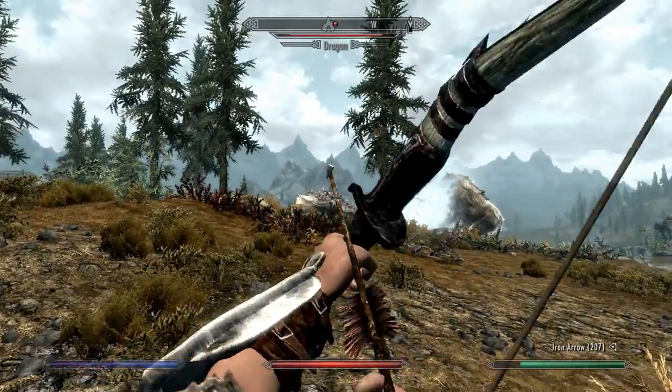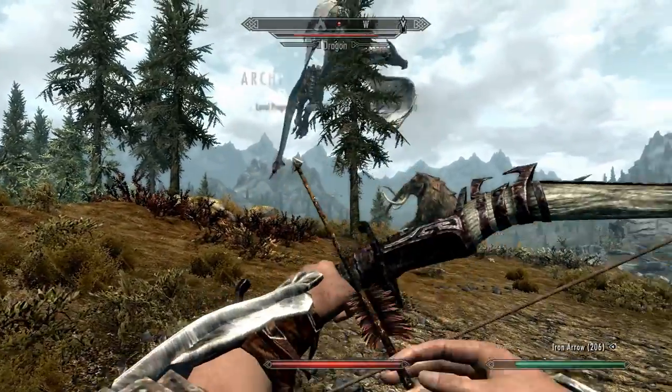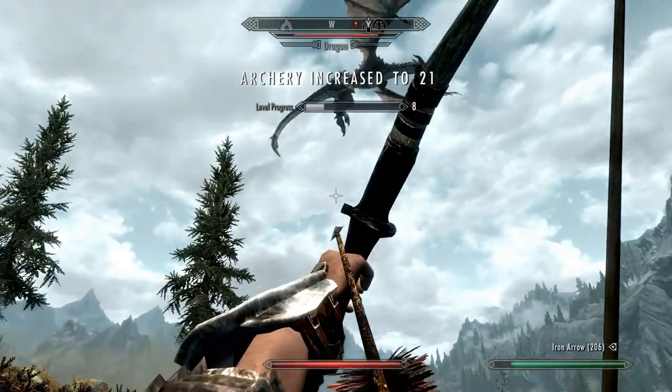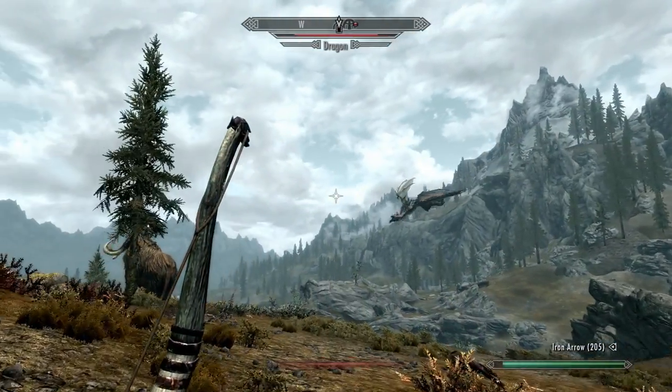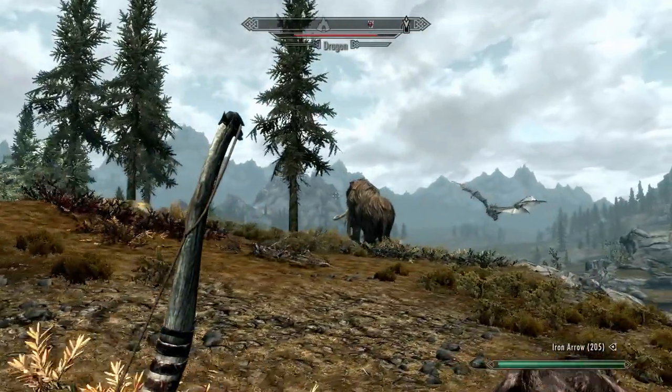What is up guys, this is Swift coming at you from Elder Scrolls V: Skyrim. This is an encounter I came across between a dragon and a mammoth. I had to jump in, but I wanted to show you guys because it's pretty awesome.